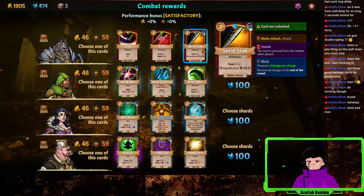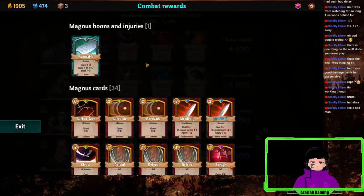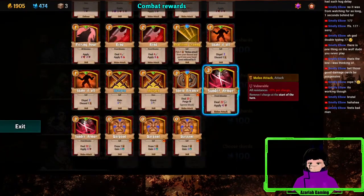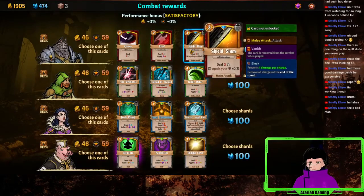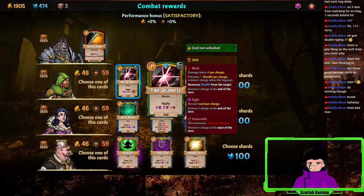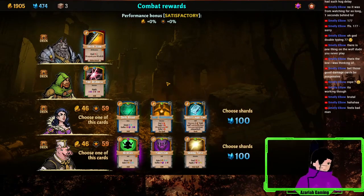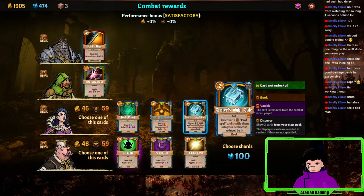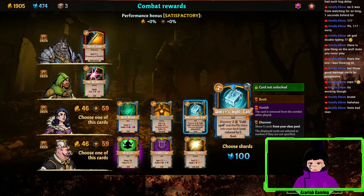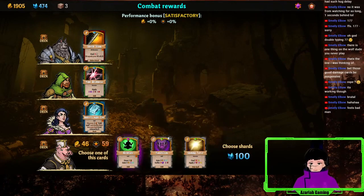Shield slam — you know what, I'm gonna pick this up. Wait, don't have shield bash — did I ever get rid of that? Oh okay, we'll pick this up, it's locked. Bind weakness — that looks pretty good. Dark ritual, dark ritual — what a cool card. White winter's night tail. Oh, another Meditate — are you serious?